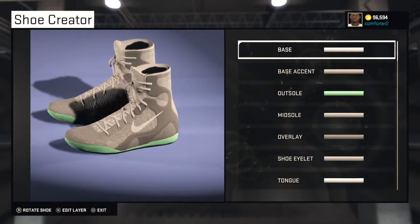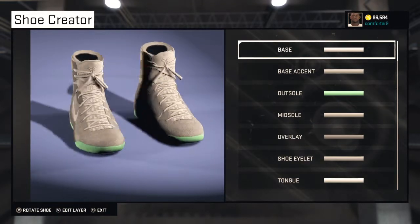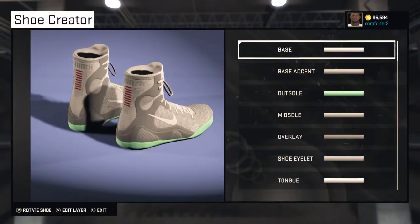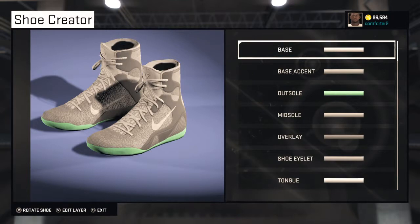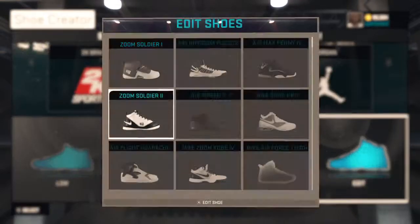Then we've got the Back to the Future ones — the Marty McFlys. If nobody knows what those are, go ahead and look them up. These are pretty much the Kobe 9 replica of them. They're actually really nice — I put these on Nick Young when I was in my GM.